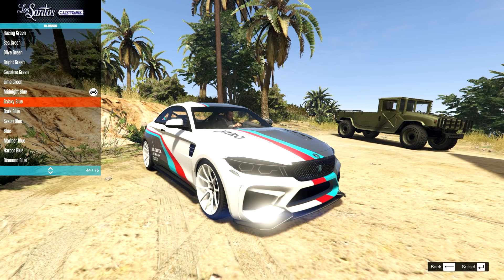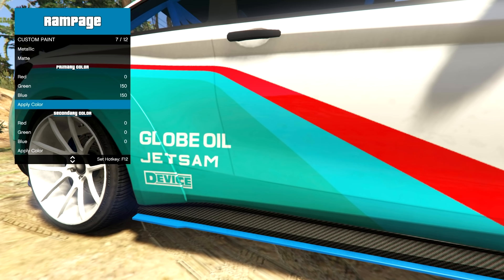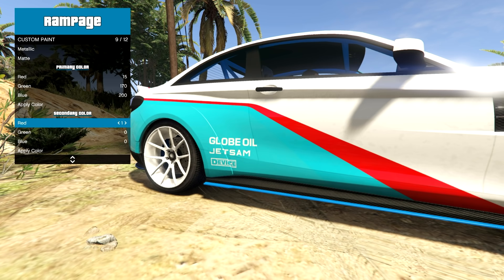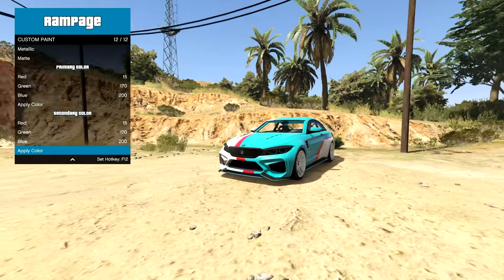For the secondary colour, I'm thinking of matching the blue from the livery. The racing blue is slightly different, and so is the ultra blue. I'll need to use a custom colour — let's give ourselves 15 green, 170 blue, 200. That's pretty close. I'm getting closer. I think I've got a good colour match: 15, 170, 200. Now we've got a pretty perfect match, and it blends in so much nicer with that livery.